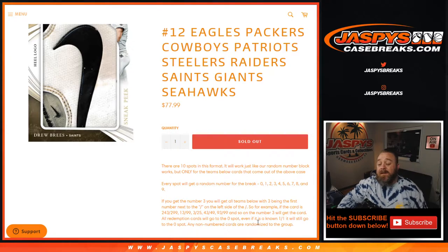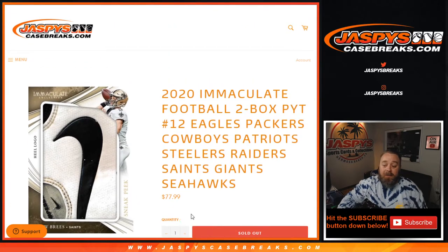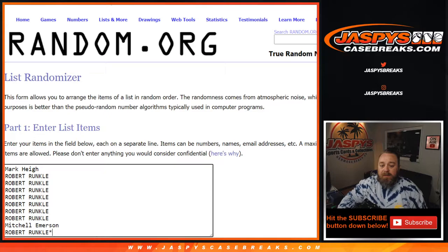All redemption cards go to the zero spot, even if it's a known one-of-one — it will still go to the zero spot. Any non-numbered cards are randomized to the group, but in Immaculate there are no non-numbered cards.